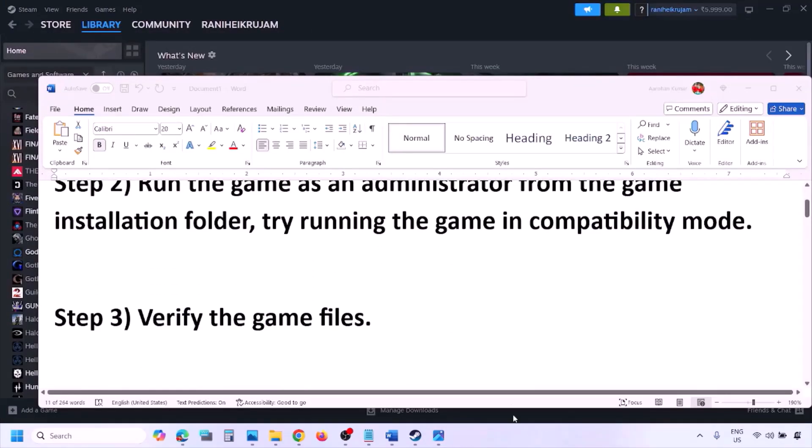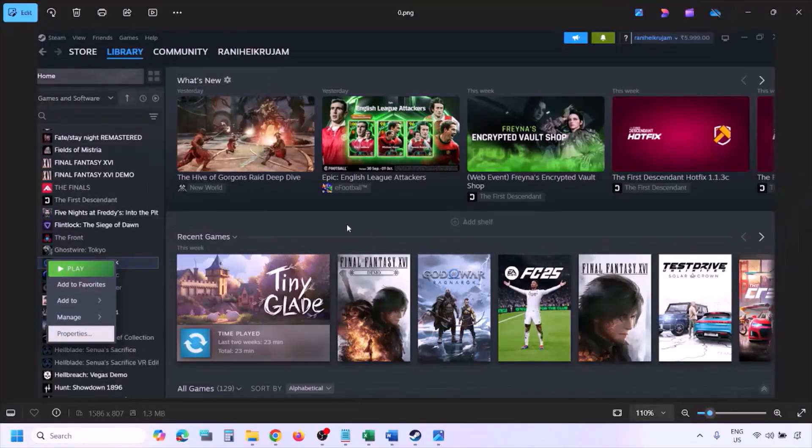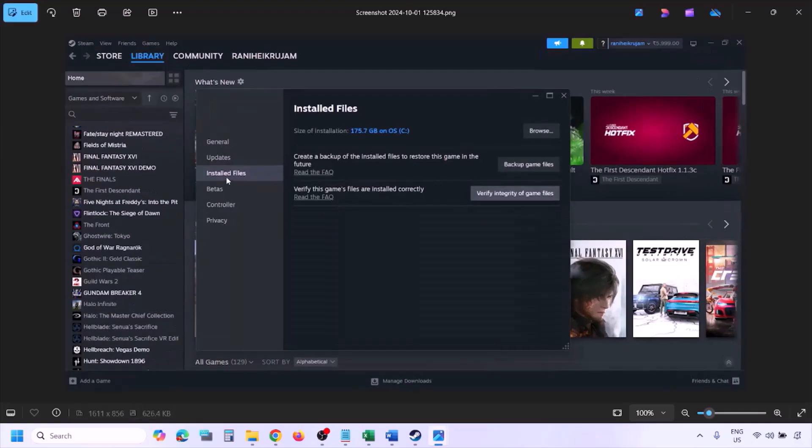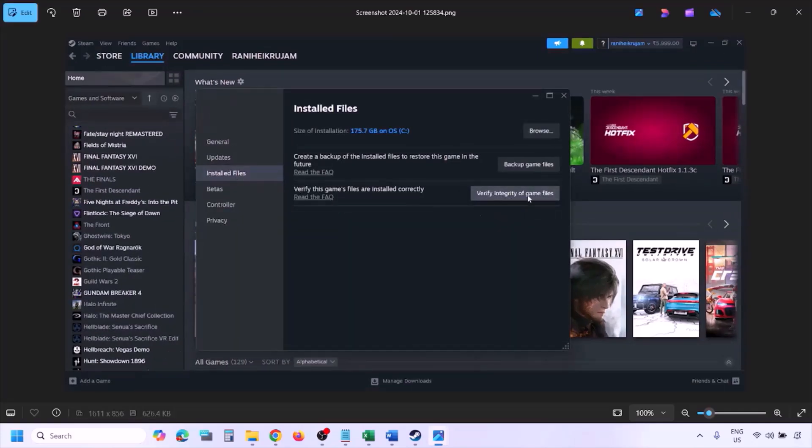The next step is to verify the game files. Go to Steam, click on Library, find the game in the list, right click on the game, select Properties, go to the Installed Files tab, and click on Verify Integrity of Game Files. Once the verification is 100% complete, launch the game and check.